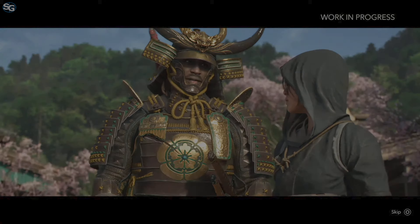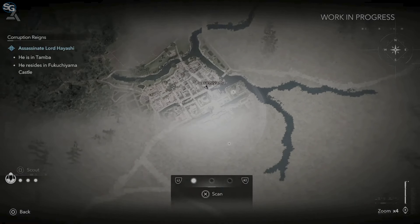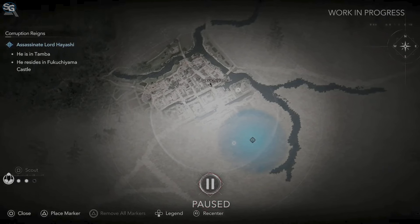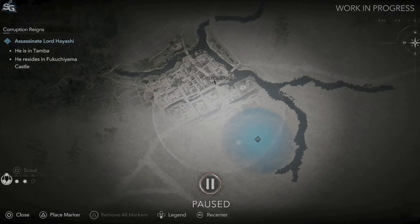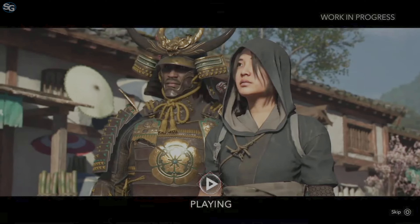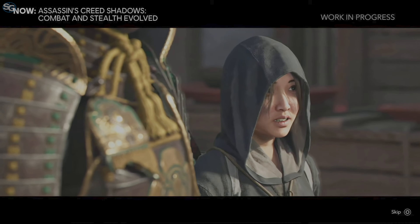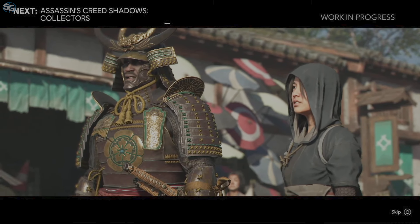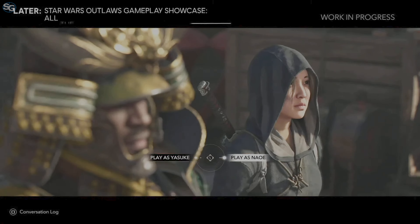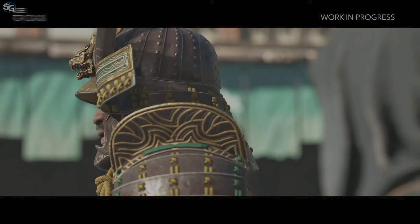In this sequence, Yasuke is suggesting to use the spy network. It's a new system introduced in Assassin's Creed Shadows to support the shinobi fantasy and help the player find their objective. You can send your spy to scout areas and spot your targets or quest objectives. Sometimes both characters appear in cutscenes where you can pick the one who answers or asks questions, and at the end you can also pick the character you want to continue with.